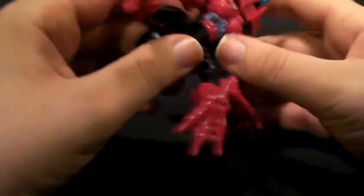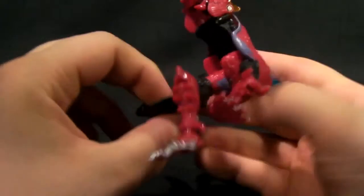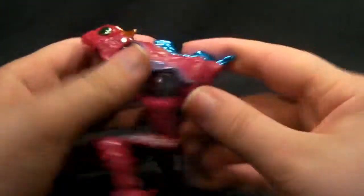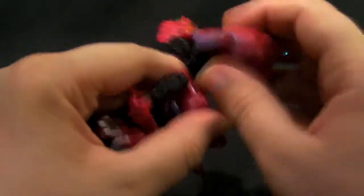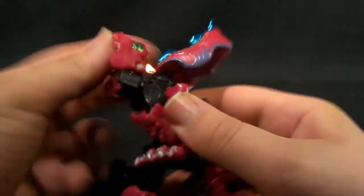He's a rather nifty little frog. To transform him, the front legs fold down — pretty much do that, rip him in half. Fold this paddle out first, it just goes up like so. Fold that up to reveal the head.